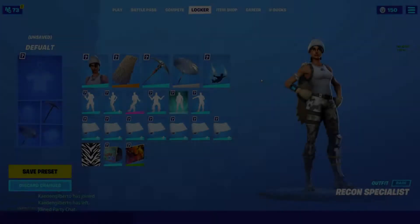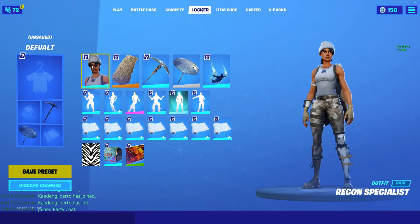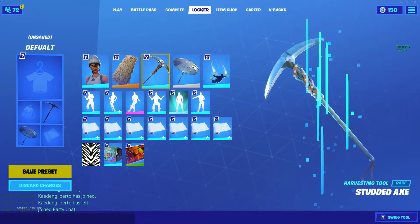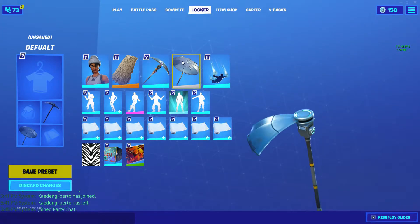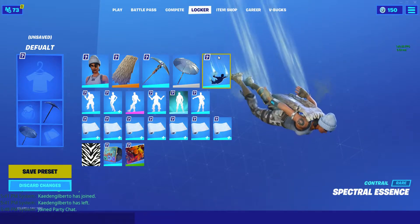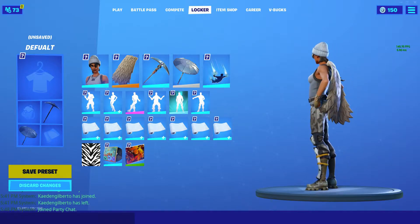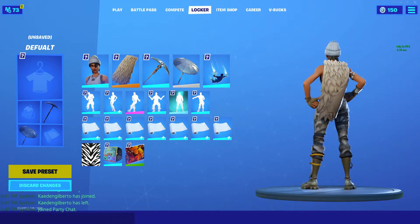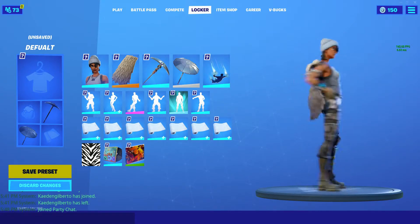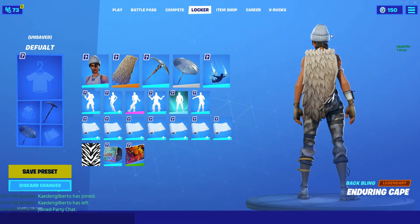So for combo number one, we have Recon Specialist with the Enduring Cape, with the Studded Axe, the normal Umbrella, and then you can do any control you want. It doesn't really matter — I just picked this one because it fits. But this combo is actually pretty nice. I recommend it for a lot of Fortnite players. So if you have these things laying around in your locker, then yeah.